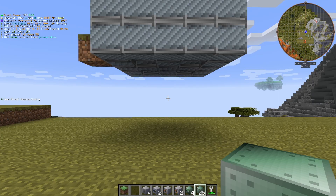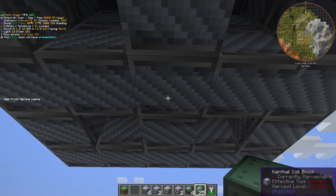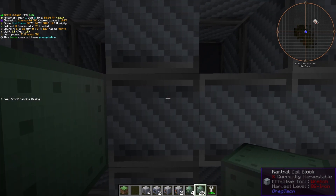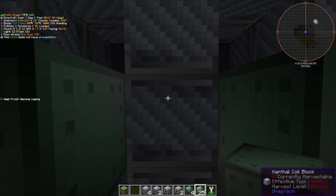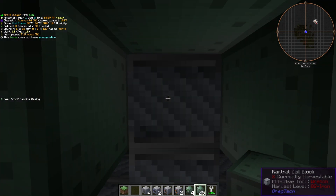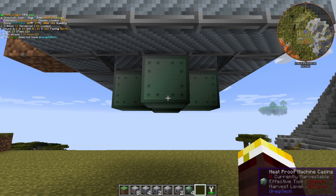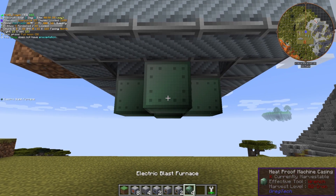We're going to take our machine casings — you should only have four of them left. Go straight to the middle block, go left one, back to the middle, go to the right one, back to the middle, up one, and then down one. So it should look like that. Now that we've used up all of our machine casings, it'll make it really easy.